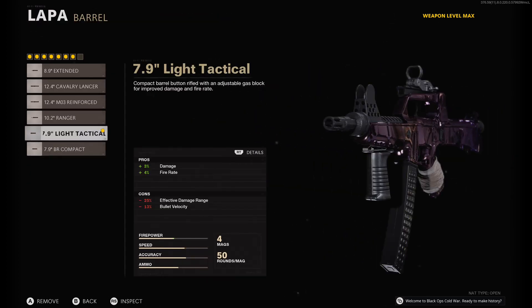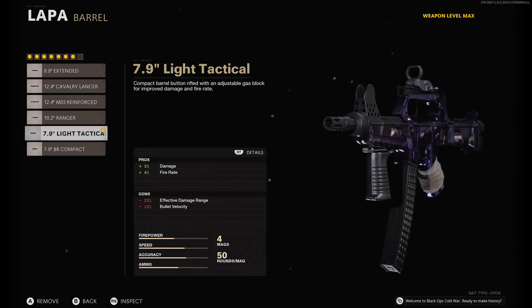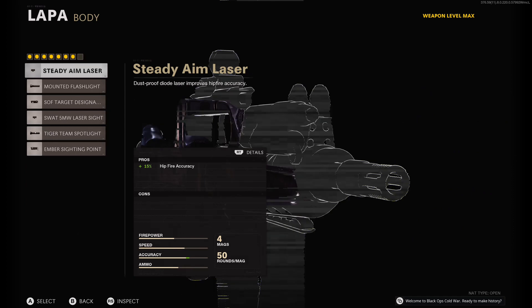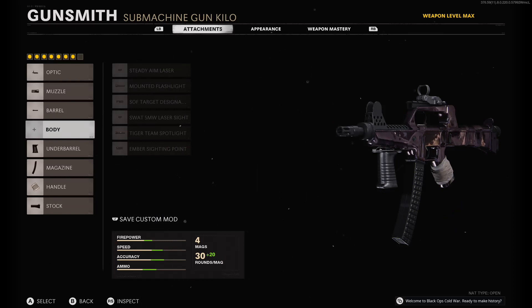For the barrel, I recommend the 7.9 Light Tactical — you get 3% damage and 4% fire rate. The 7.9 BR Compact wasn't bad, you get more damage, but I like the more fire rate on this, so I went with the fire rate. No lasers — I really didn't like using the laser for this class, it doesn't hurt, but I just didn't use one.